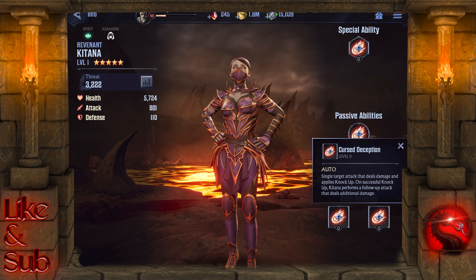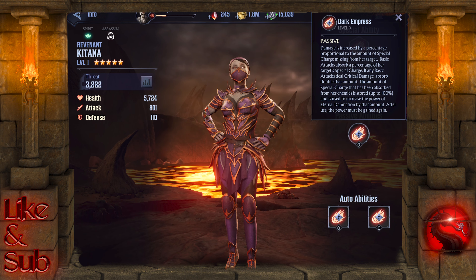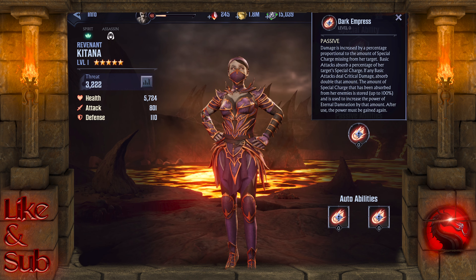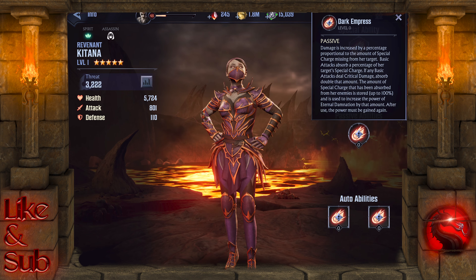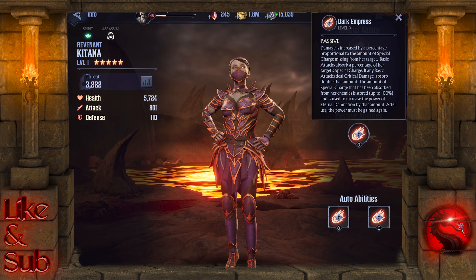Moving on to her passive ability, the Dark Empress. Damage is increased by a percentage proportional to the amount of special charge missing from her target. Basic attacks absorb a percentage of her target's special charge, and if any basic attacks deal critical damage, she absorbs double that amount.